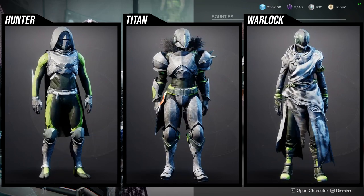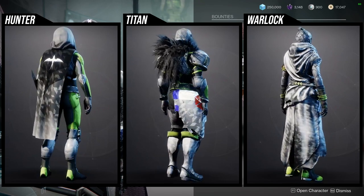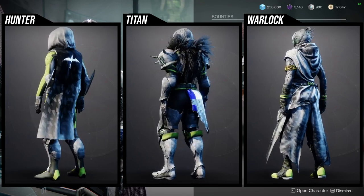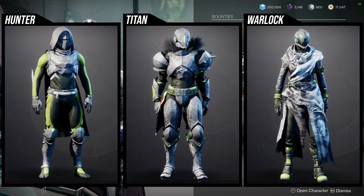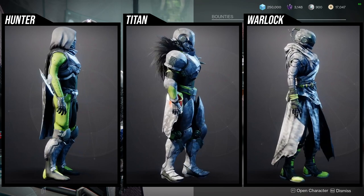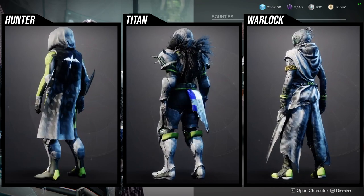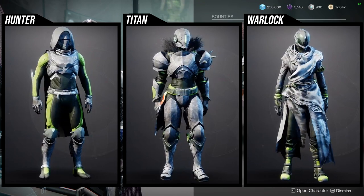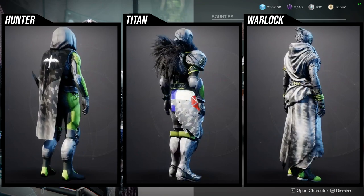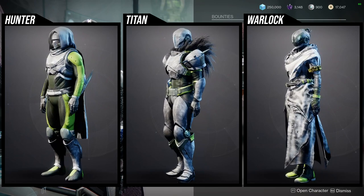And then for the Hunters, I think all of the set pieces are really cool as well. The boots are really cool, the helmet is very usable, and the chest piece and arms are super dope. Definitely pick these up, especially if you don't have them. Someone usually sells this armor set — it's not that rare — but if you have a chance to get your favorite pieces I definitely recommend it, especially for the Titans because they're just really that good.